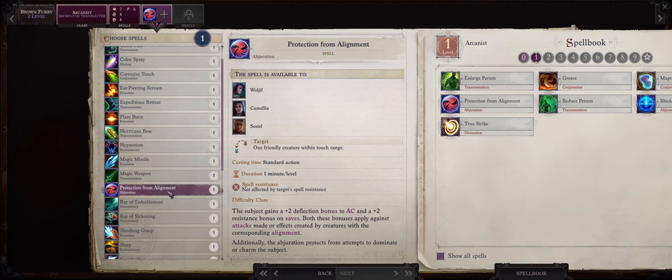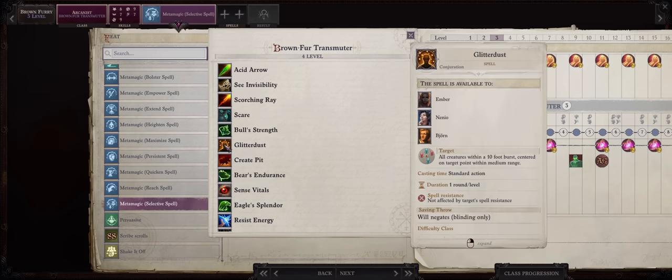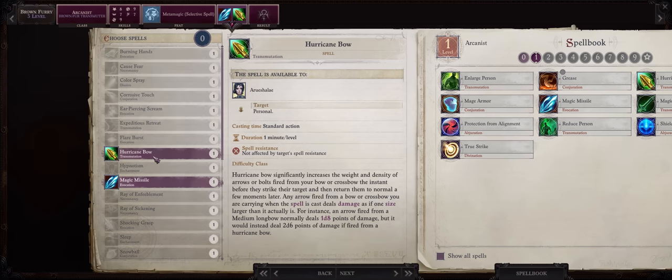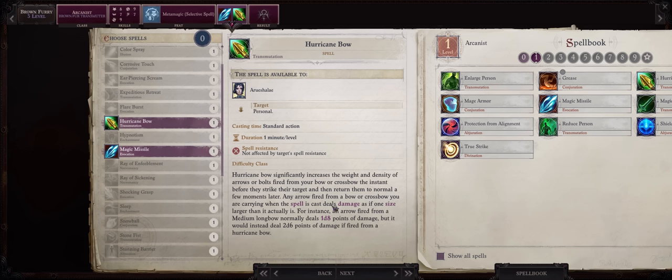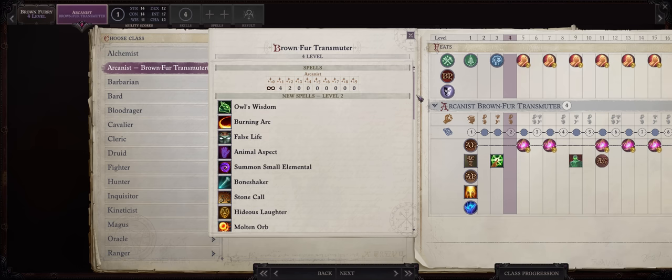For more spells at level 2: Protection from Alignment and Magic Weapon. For level 3: Metamagic Selective Spell. This lets you cast powerful crowd control spells such as Grease without friendly fire — it can make Chapter 1 a breeze and even some battles in Chapter 2, plus it works for Glitterdust later on too. Just remember as a Brown Fur you will only be able to apply this to your spells at level 4. Then Magic Missile and Hurricane Bow — through Shared Transmutation later on, you'll be able to apply Hurricane Bow to ranged characters that aren't rangers, like Lann and Wendaug. Also at level 3 we get our Powerful Change ability at last, so be sure to always use it whenever casting Enlarge and Reduce Person, and starting from level 4, the animal buffs.